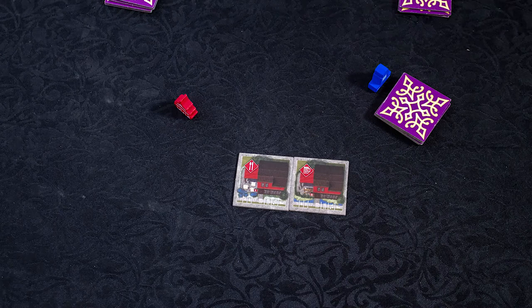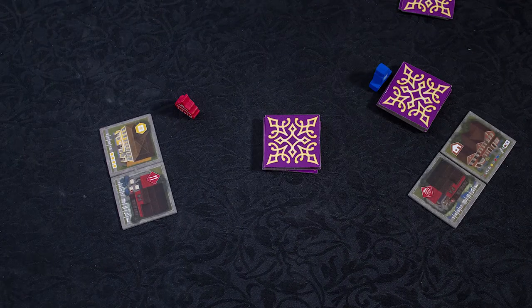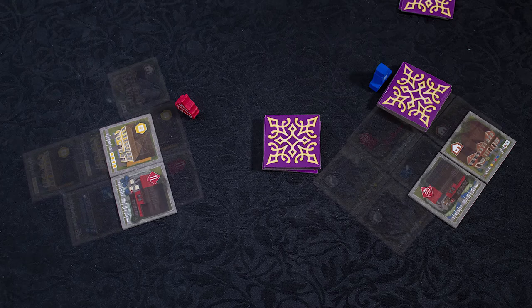Each turn you will select two tiles and pass the remaining along to the next player. Once you have selected your two tiles, you must place one in each city. This is when you need to talk to your neighbors about what they have picked and come up with an ideal place to put each tile. Your choices are your own, but working well with your neighbor will help you both.